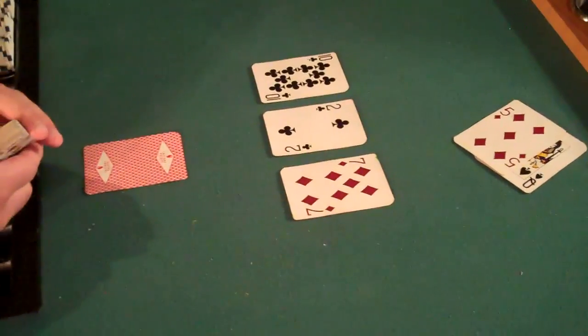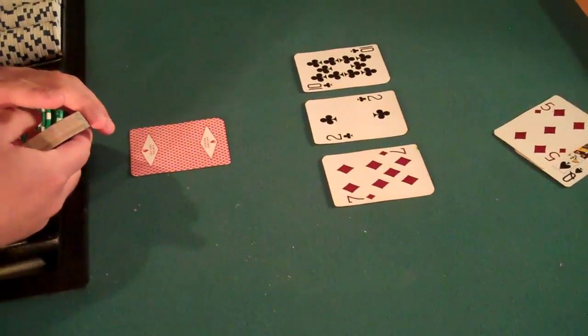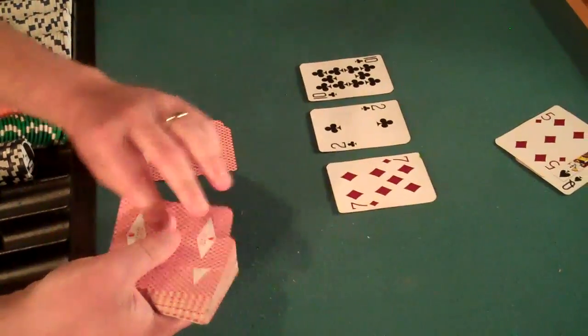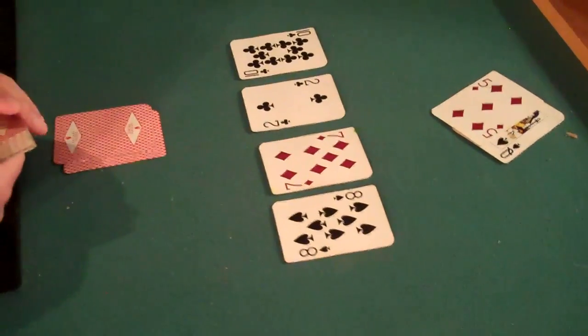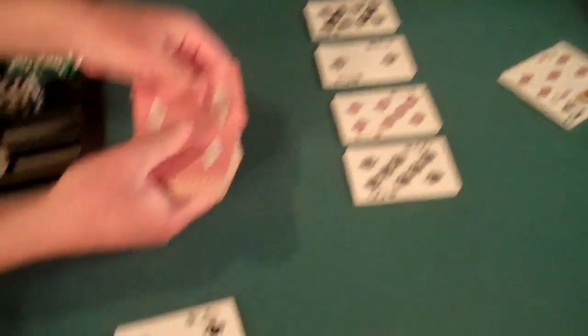That doesn't help us much. Right now Homer's winning with his five kicker. We'll burn another card and do the turn — Eight of Spades. Homer's still winning with his five.